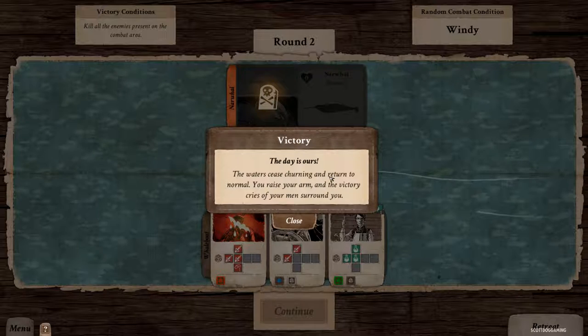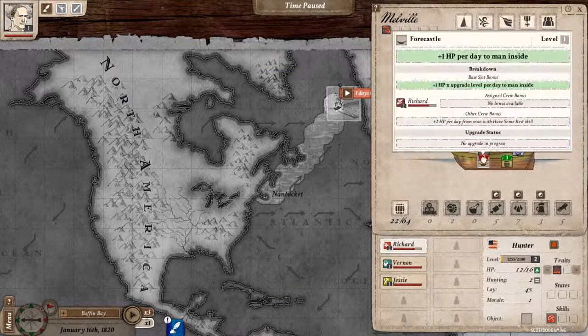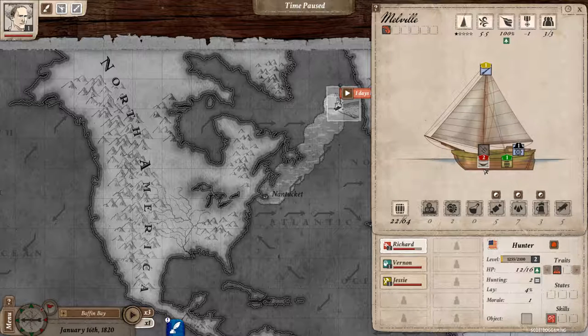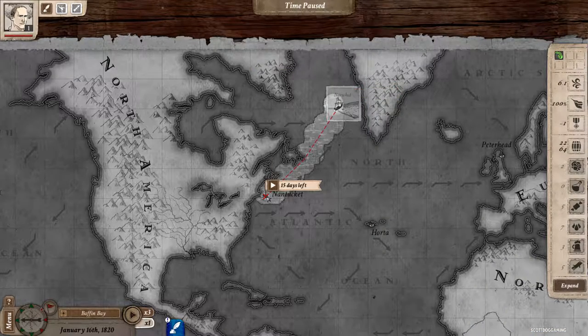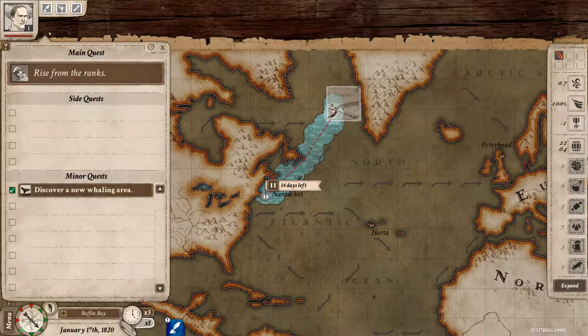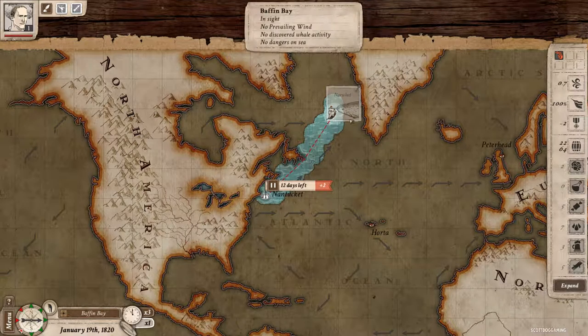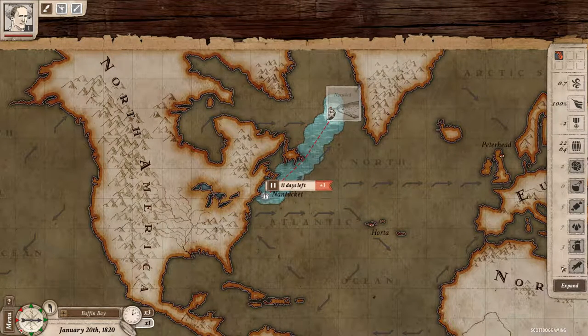The waters churn and return to normal. You raise your arms in victory, cries of the men surround you. We got some prestige, some morale, and some XP. We also got some blubber and some food - we're going to take everything. We want to make sure Richard is in the hammocks because that's where the healing is going to happen. We can unpause and start our journey back. We've done our mission - there's a little tick next to it, I think that means we've completed it.